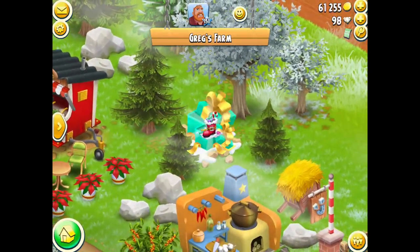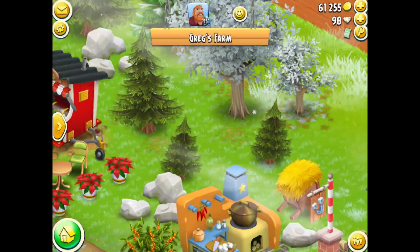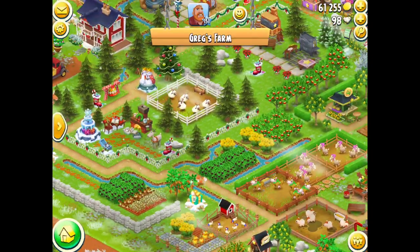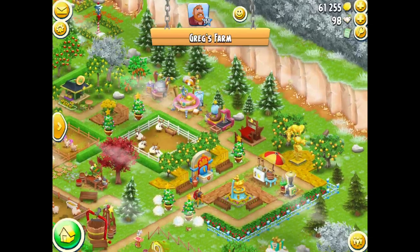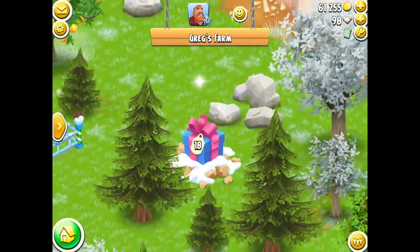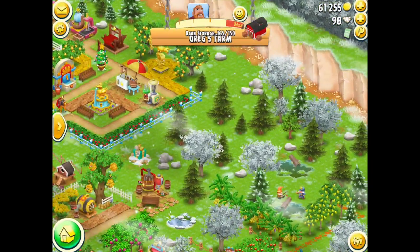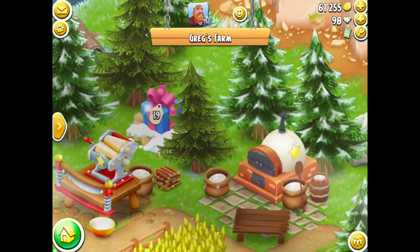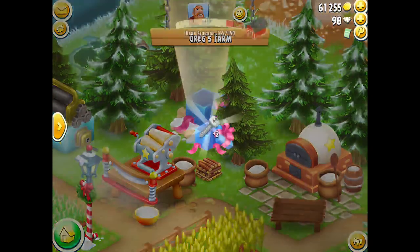Number seventeen is the lovely boot decoration, which I think is beautiful — that's a new decoration this year. Number eighteen — there it is on Greg's farm — that should be the same, three nails.